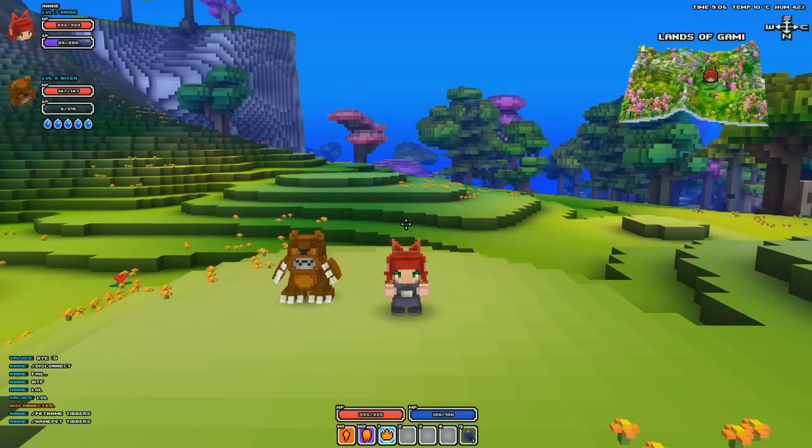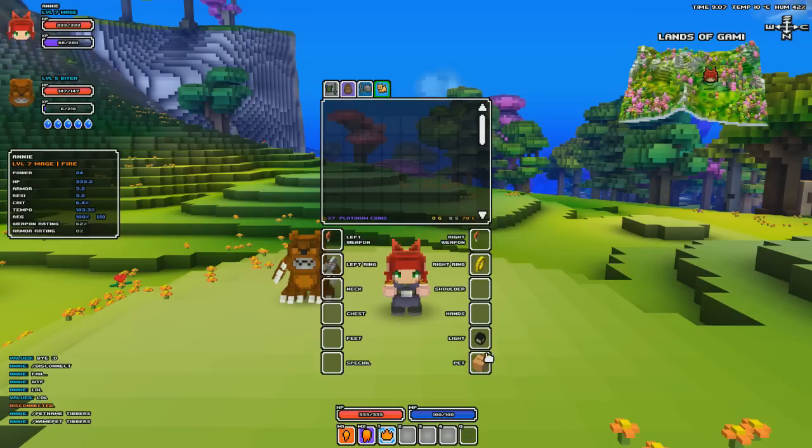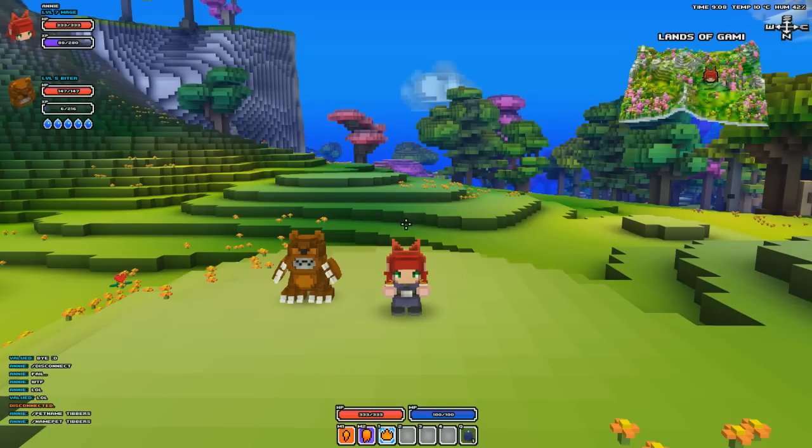It's a good-looking skin but there's one problem: you must be level five or higher in order to have Tibbers as your pet, because the biter — which is the pet you need — requires you to be level five. In order to get the biter you need pancakes, so there are a few requirements to this skin.